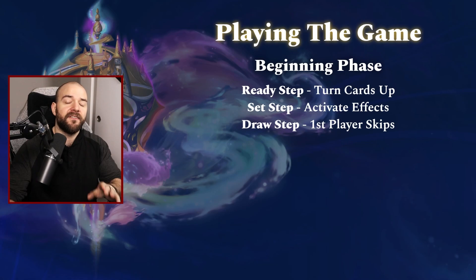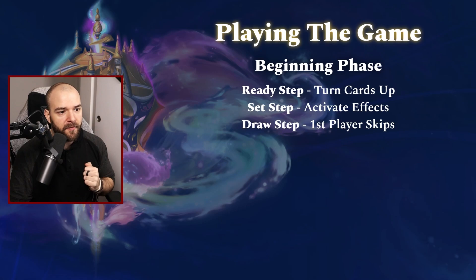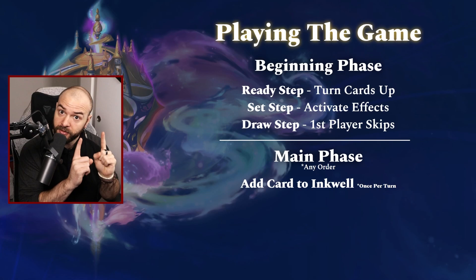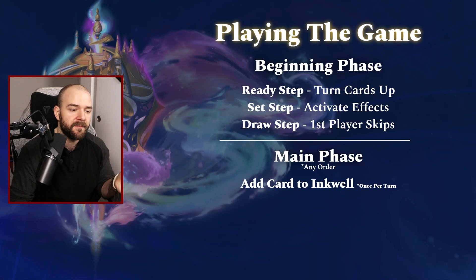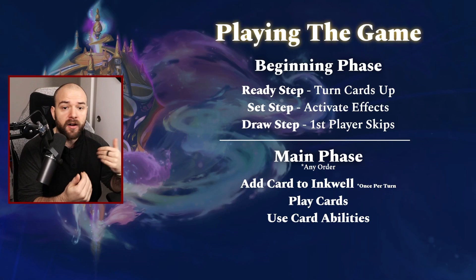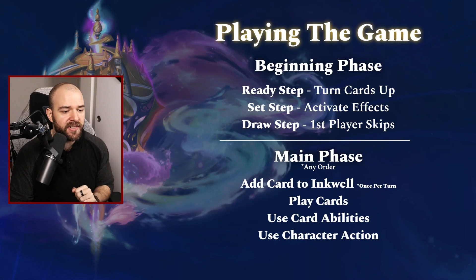You start your turn, you ready up everything, you check to see if anything has any abilities, and then you draw a card. Going from the beginning phase, we jump into the main phase where you can do whatever you want in whichever order you want. You can add a card to your inkwell — you can only do this once per turn, and only with cards that have the spiral icon around the cost. You can play cards: character cards, item cards, action cards. You can use card abilities, notably ones that are allowed to be used — not all abilities require you to exhaust your character.